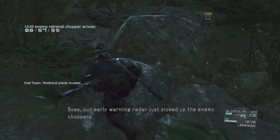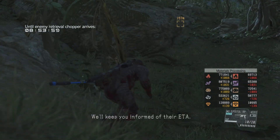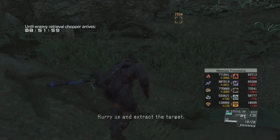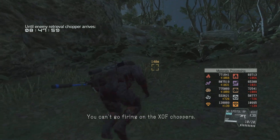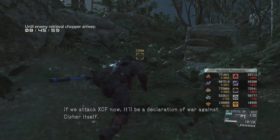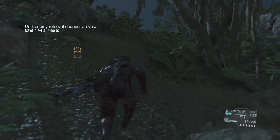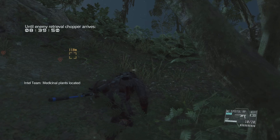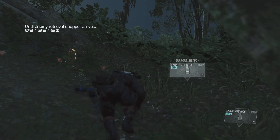Boss, our early warning radar just picked up the enemy choppers. We'll keep you informed of their ETA. Hurry up and extract the target. You can't go firing on the XOF choppers — if we attack XOF now, it'll be a declaration of war against Cypher itself. That time will come, but it's not now. Enemy presence detected. The map has been updated.